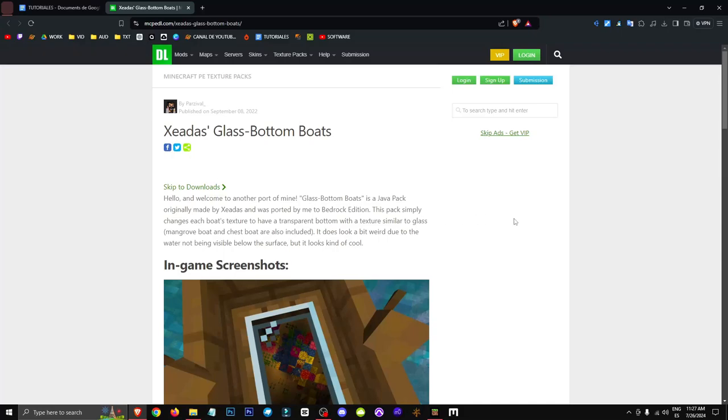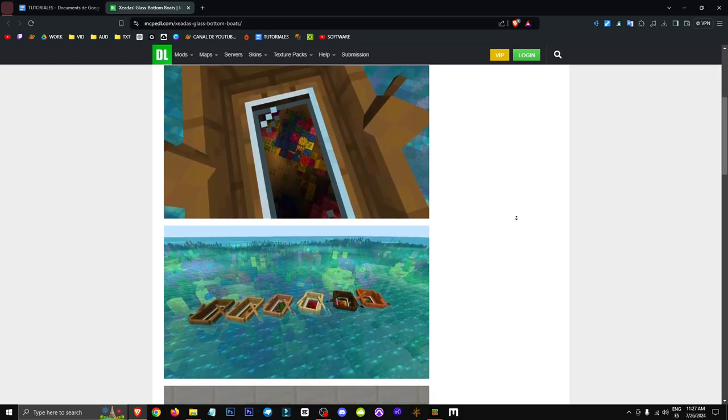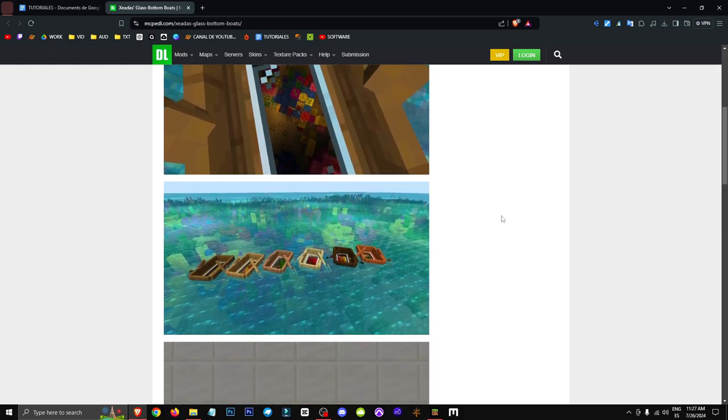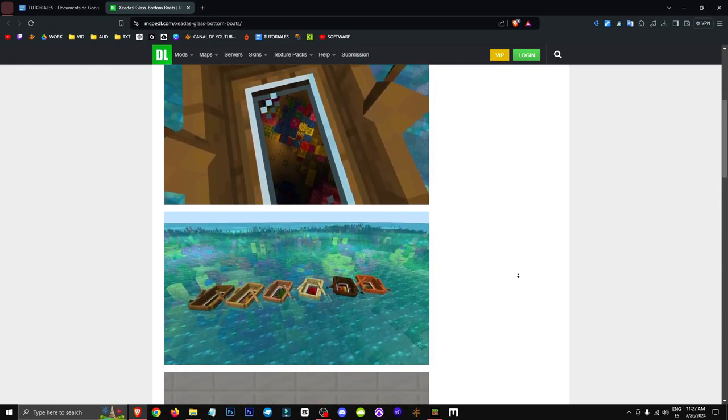Hey everyone! Welcome to a new video where I'll be showing you how to get these boats with glass bottoms. It's literally what we're looking at. These are sea boats in Minecraft that have glass on the bottom, allowing us to see through and view what's directly beneath our feet.